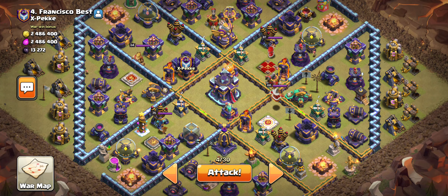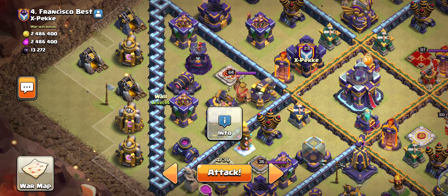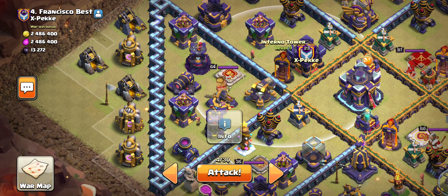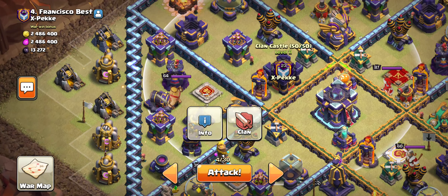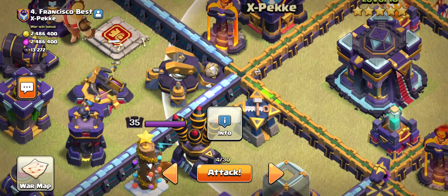We are facing the number 4 base, and this is the base we're facing — something a little different from what we typically face. We are going to be using a Queen Charge Hybrid. What we're going to do with this Queen Charge: I'm going to Queen Charge into this compartment so I can get the King, Scatter Single, and CC pulled.